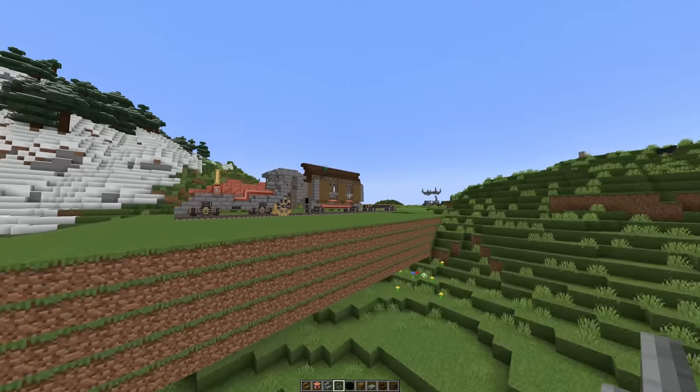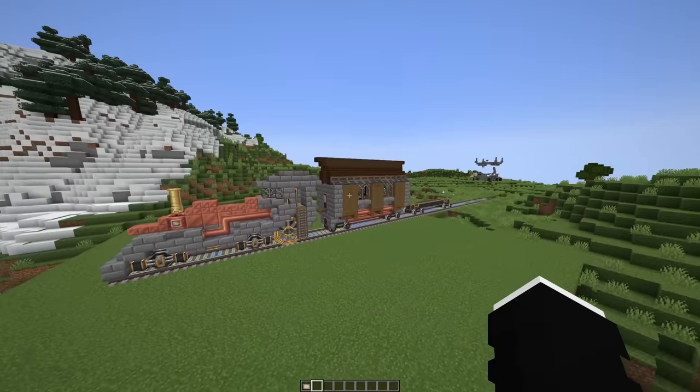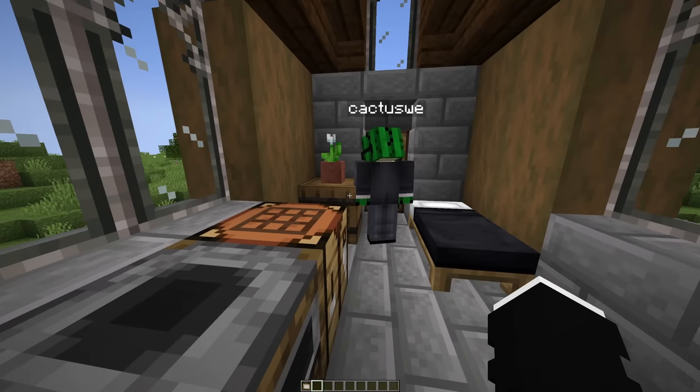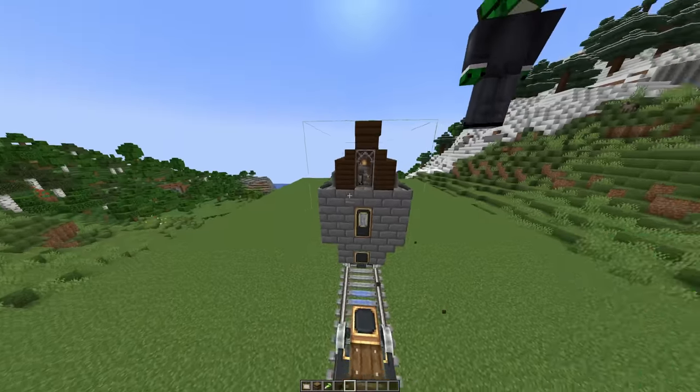We have the locomotive, we have the train car, and nothing else. Car number one is finished: a bed for me with a barrel so I can drop off all my stuff, a bed for Cactus with a barrel too. The basic things you need when going on a train ride.